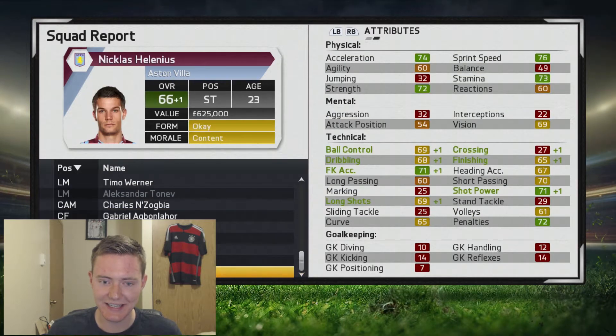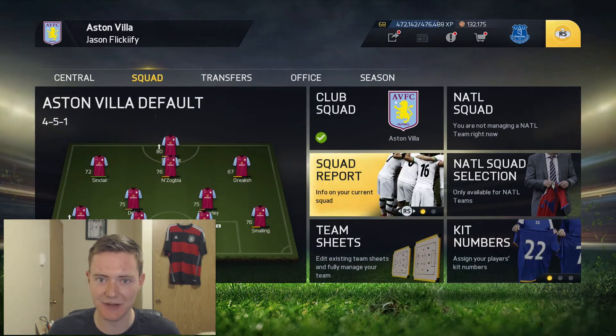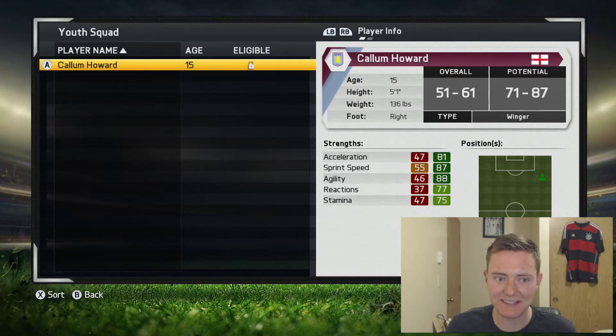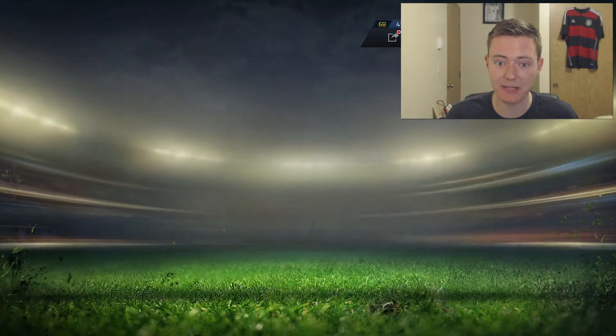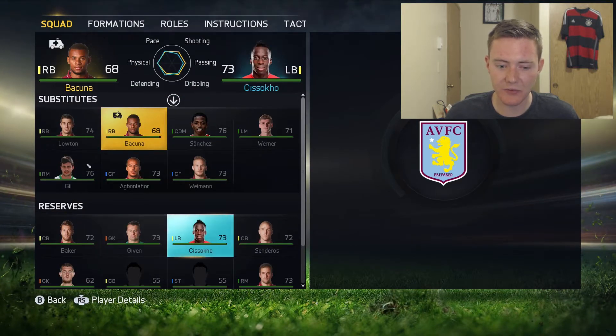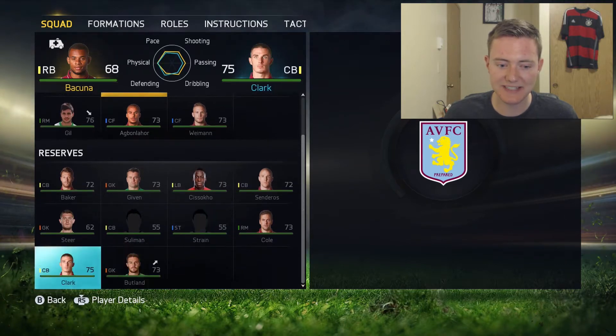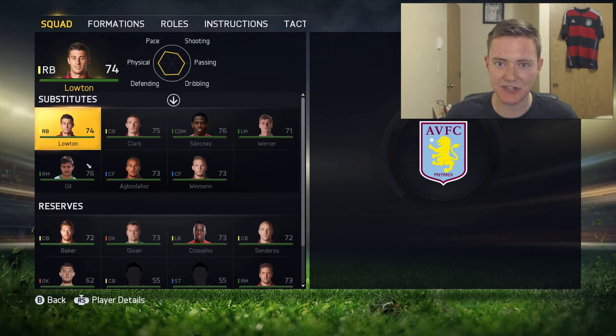Christian Benteke still not growing yet, and that brings an end to the squad report. Our only youth player in the academy is Callum Howard, an English winger with potential of 71 to 87 - I'm probably gonna let him get the May bump for a nice attribute boost. We have a small mishap: Leandro Bakuna suffered a medial collateral ligament injury and is out for three months. Since Kieran Clark is unhappy with his playtime, I'm going to put him on the substitutes to give him a bit more time.